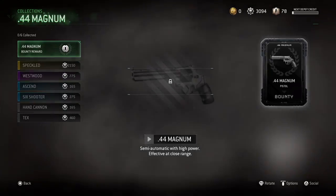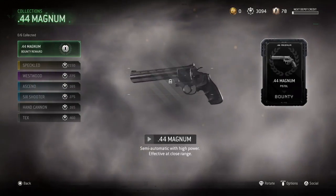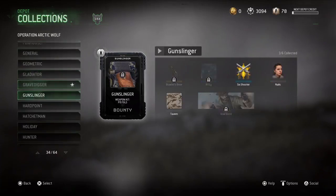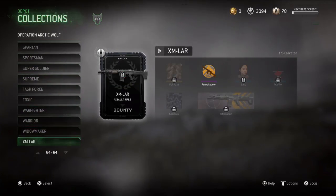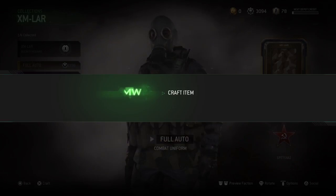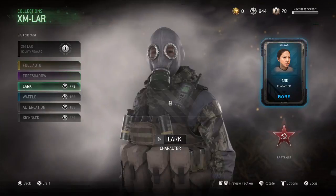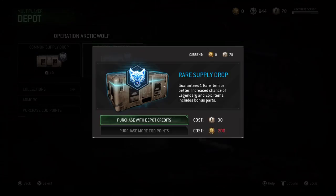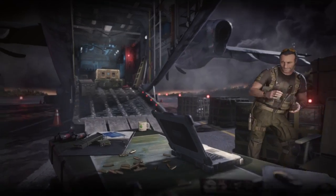We got one Rare and two epics - two duplicates unfortunately. Three is the Magnum, not sure if that'd be good. I will get the XM Law since that seems the best and most fun one to use. I'll buy this - I want that gun and I'll pull the others from Commons.